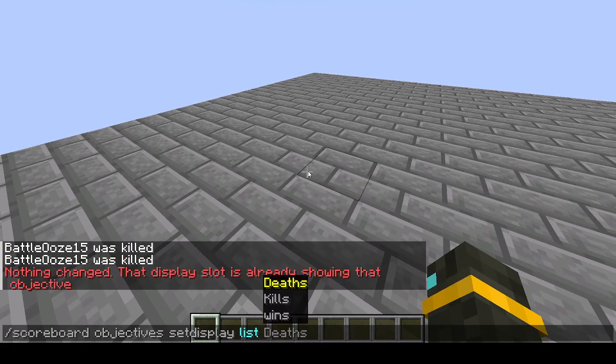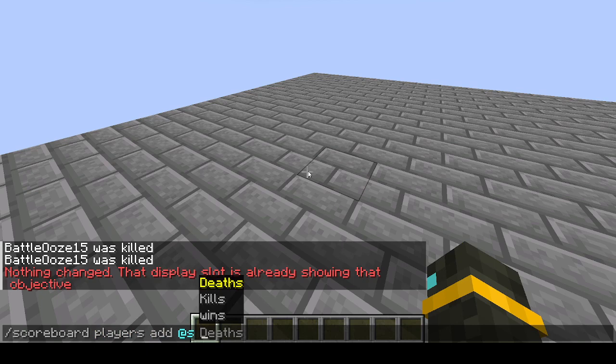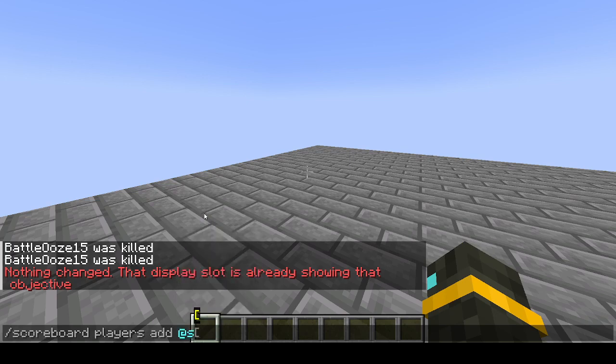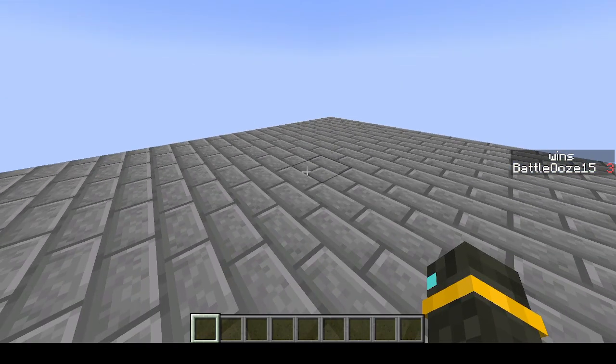If we go to Players instead of Objectives, you can add certain objectives to them. For example, kills — you could add more kills, so I can make it 10 and then it shows 10. Or I could also just set it, list it, remove it, reset their kills, stuff like that. This is where you would change how much a dummy criteria scoreboard is. So we can just add wins 3, and then if we do slash Scoreboard Objectives Set Display Sidebar Wins, you can see on the sidebar it shows who has the most wins and it goes down.